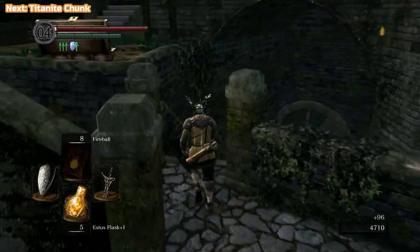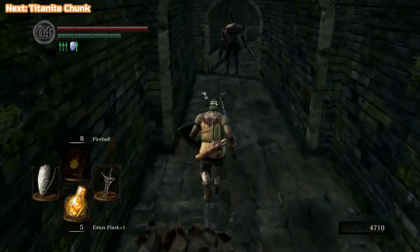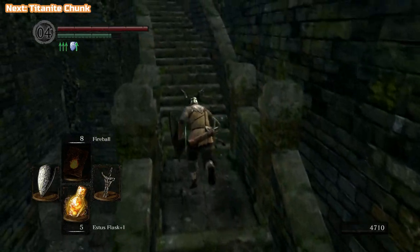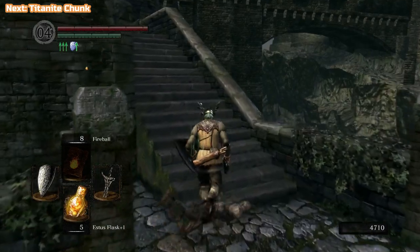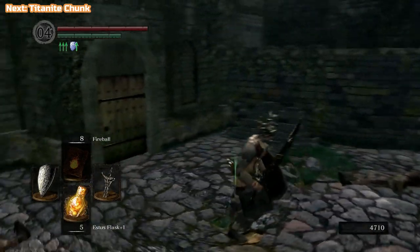That was hardly worth him running down the stairs for. Here he is — you'll remember him, I'm sure, if you've watched the previous videos. Probably best not to fight a Black Knight in such a confined space like this. The best thing to do is run back to an open area at the top and take him on there.